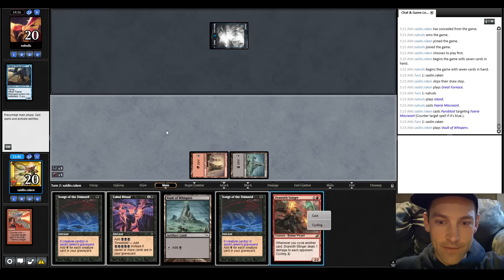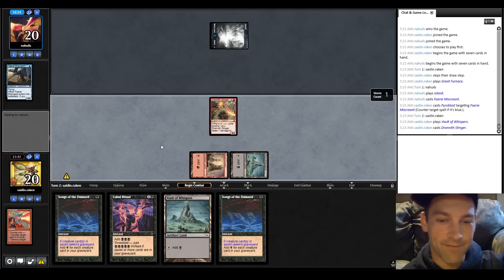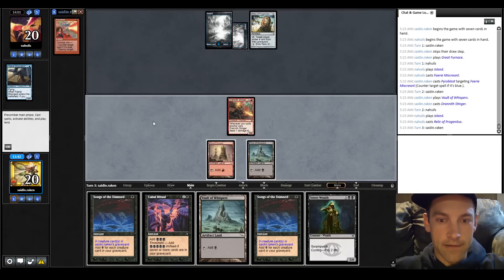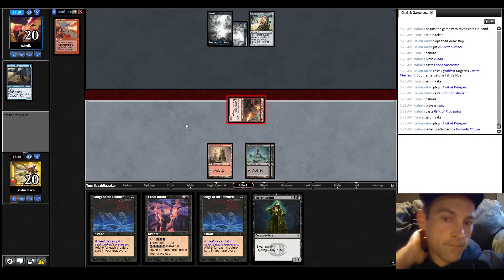I'm going to keep - this is an incredibly risky hand, but we have land drops and we can kill their turn one Faerie. So no turn two Ninja for you - sometimes that completely shuts them down. Let's see if that's going to be enough to win the game. Land - let's just play Drannith Stinger out and start attacking. They might have a Hydroblast though, so this is a super-duper risky play. Relic - land, Fairy, Relic.